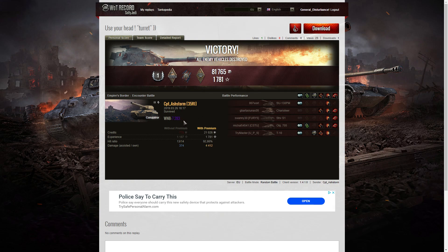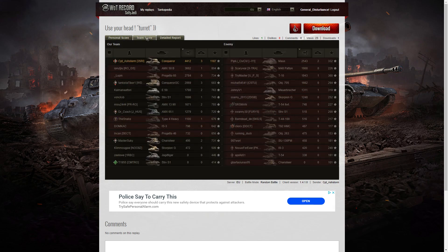WN8 for the game was 7,283 — which is very good. He's top of the table. He didn't get the High Caliber despite managing to get 4,412 hit points of damage, which is a bit puzzling. You would have thought he would have got the High Caliber.